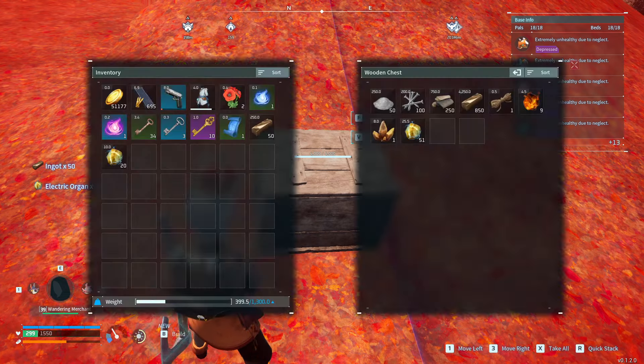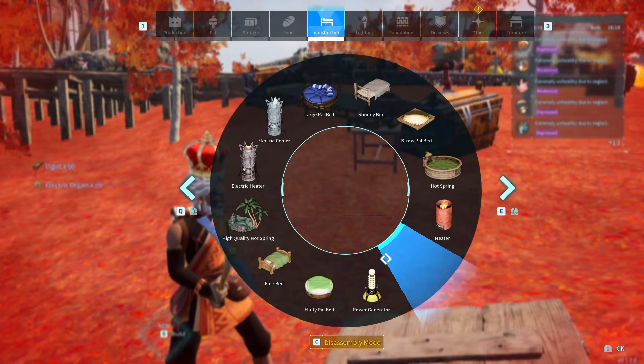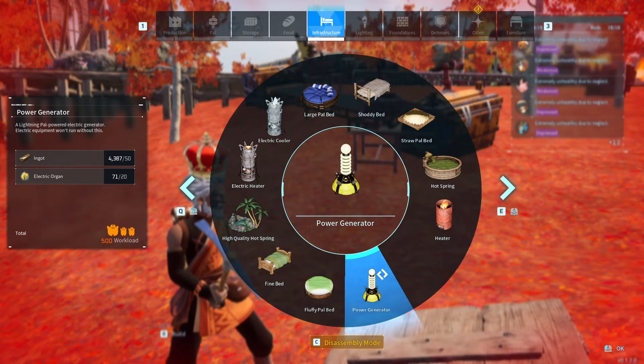Go up and cancel, and go ahead and drop this in, and as you'll see, I now have 71 organs right here. If I go to build, you'll see I have 71 electric organs.